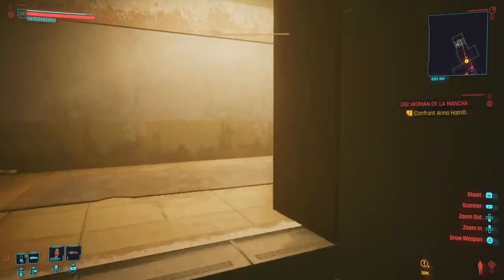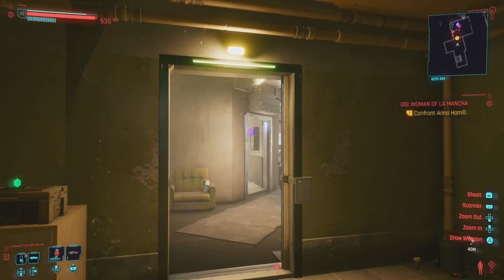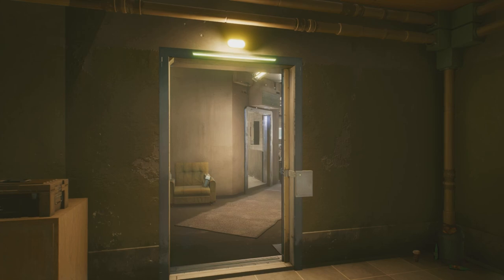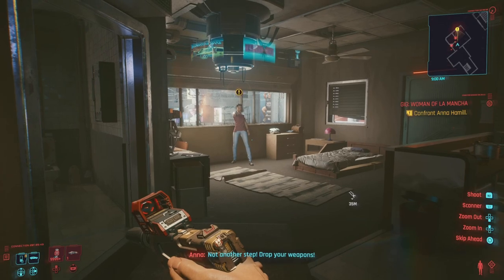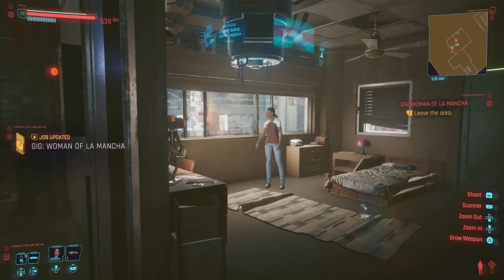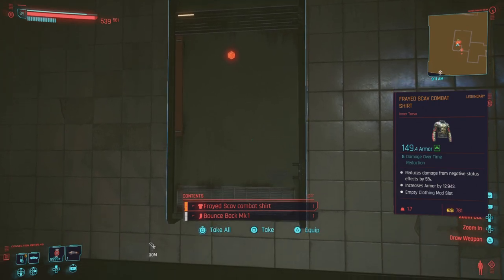Once you get the jacket, make your way upstairs to the third floor to complete the gig Woman of La Mancha — confront Anna Hamill. Right there you'll also see an epic that you can flip into a legendary with save and reload; I got it on the second try. Complete the mission and pick up the legendary — it's called the Frayed Scav Combat Shark. This one can roll with four different mod slots, so you may want to keep reloading to get all four.